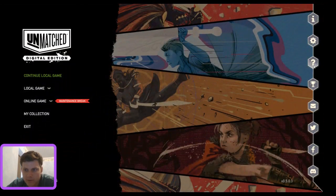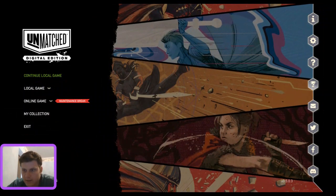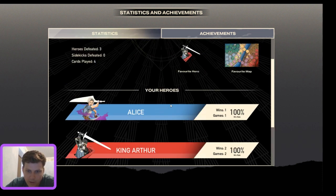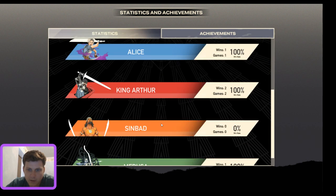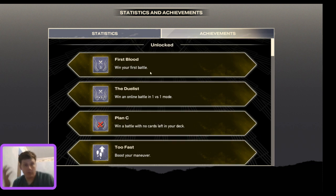Under settings you also have language options. Then there are rules questions where you can read up on the rules yourself. We also have statistics and achievements. I've played with Medusa, King Arthur, and Alice — one game each, all 100% win rate, which will obviously change. The achievements are things like First Blood, the Duel List, Plan C — little icons you unlock by achieving specific things in battle.